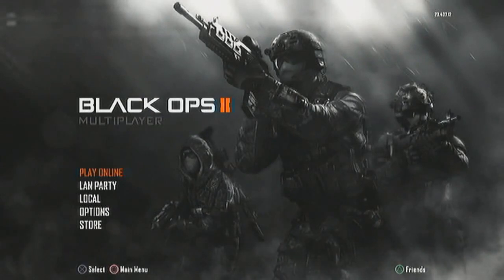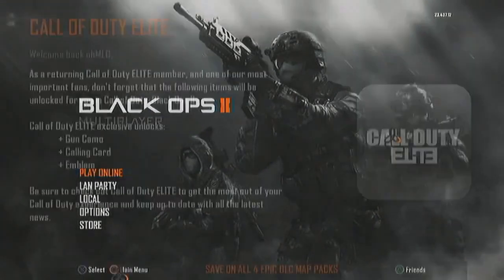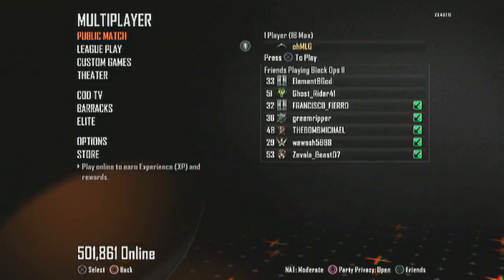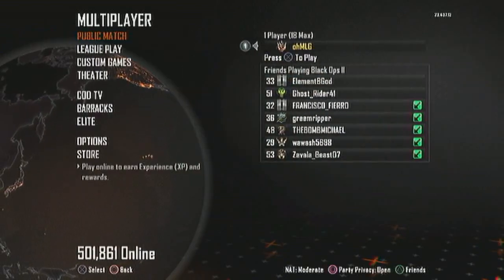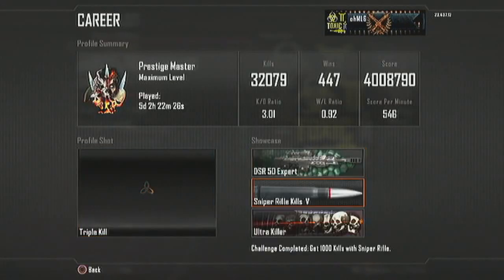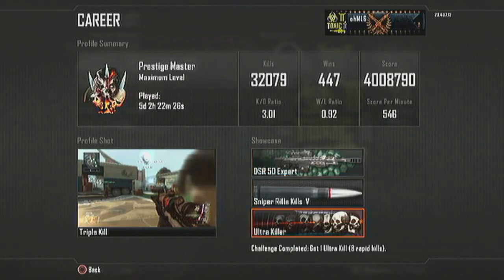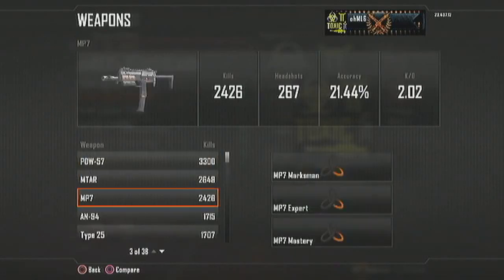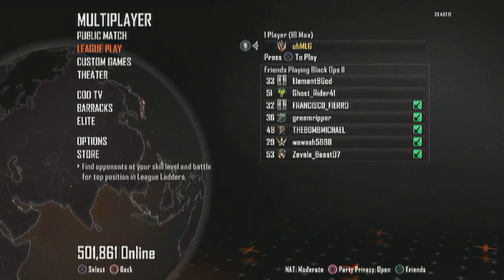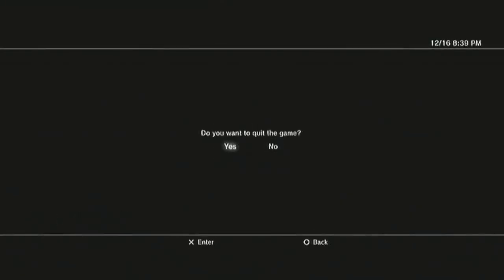Just hit play online. And as you'll see, it'll give you the same message. When you get on it, it should be the account that is the Prestige Master, and you should have all the stats like the Prestige Master does — all his classes, all of his everything. And it should actually say you're logged into his account. All you're going to do is sign out, sign back in, and then go play a game. And it should work.